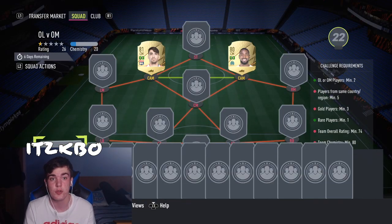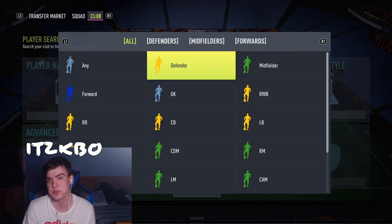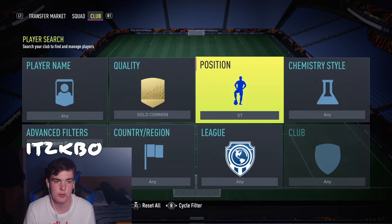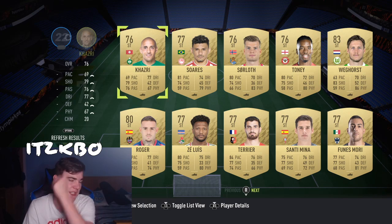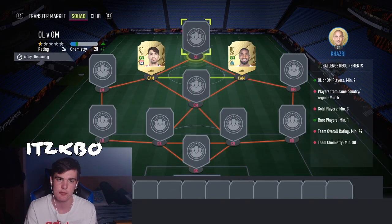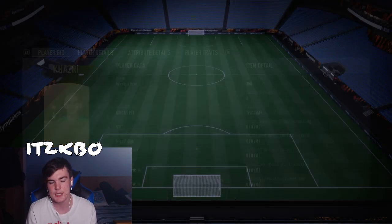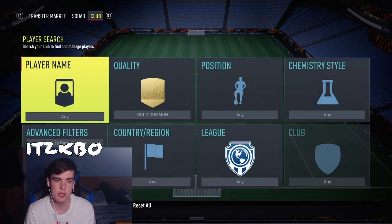There are no position changes to this one. Wabi Kazri is going up front — who remembers him at Sunderland? I never thought I'd see the day I used Wabi Kazri in an SBC, but here we are — 350 coins to get him in your squad. He's 4-star, 4-star, but he's not usable in-game.